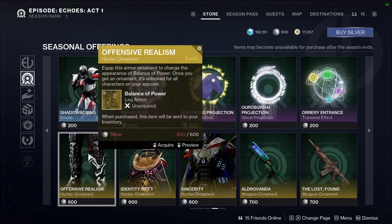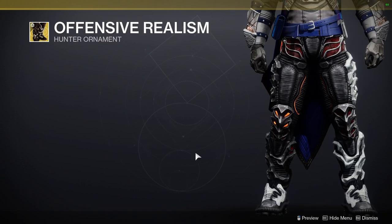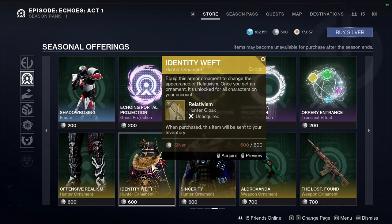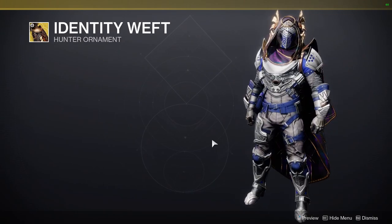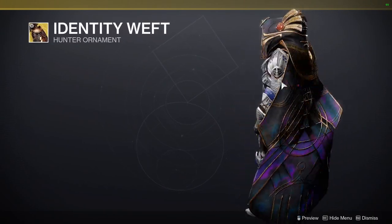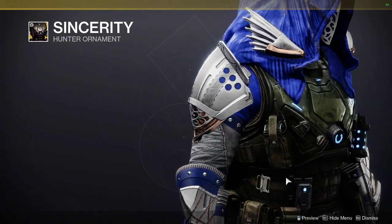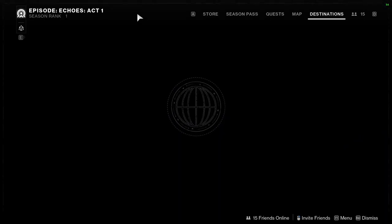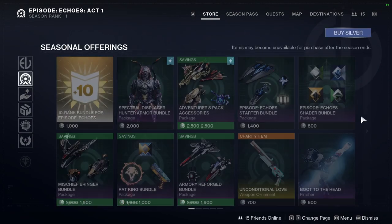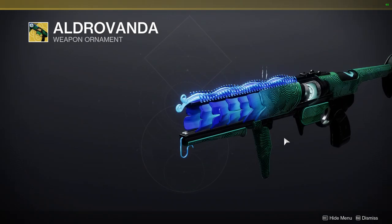There are projections I never really look at. We also have ornaments for the new exotics, which is really cool. Balance of Power — I'll probably pick this one up because I prefer it over the base look, which I think looks terrible. We're also getting ornaments for the exotic cloaks, though they're still a bit out there. I can see myself making a wizard set with this cloak — it's going to scream Doctor Strange. Then Sincerity for the new chest piece, Gifted Conviction — I might use that one just for fashion because it's tactical and you know how I feel about tactical sets.